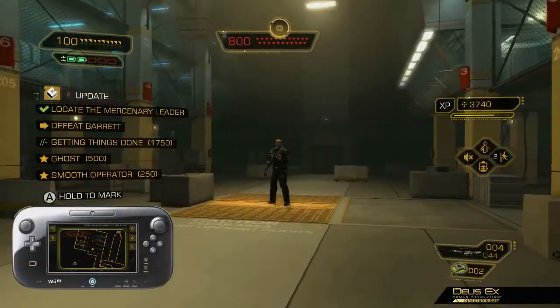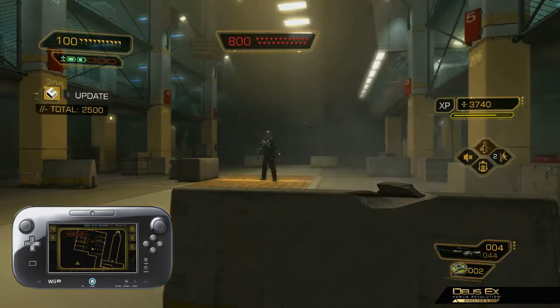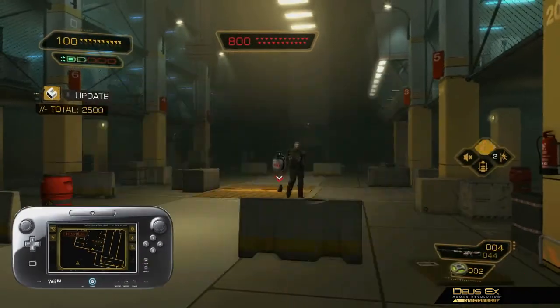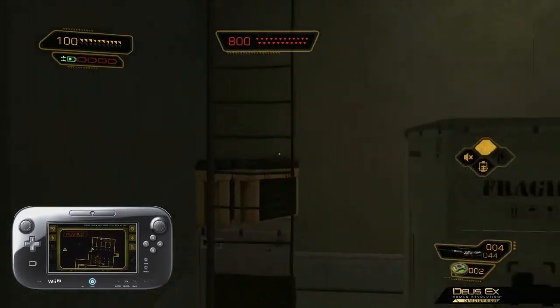So right now we'll be taking a look at the very first boss fight in the game. Barrett is your tank archetype enemy who can dish out and take a lot of damage. Look out for Barrett's grenades when he lobs them in your direction. You can use the all-new grenade throwback feature to toss grenades thrown at you by your enemies.